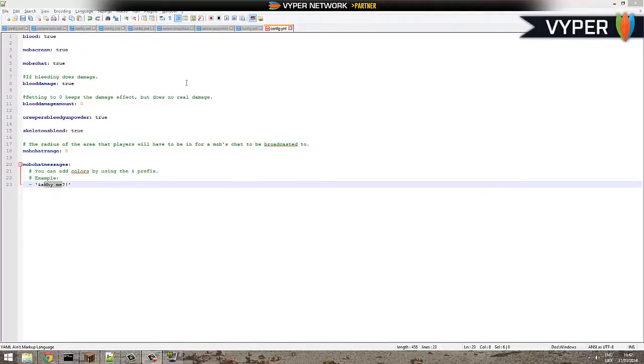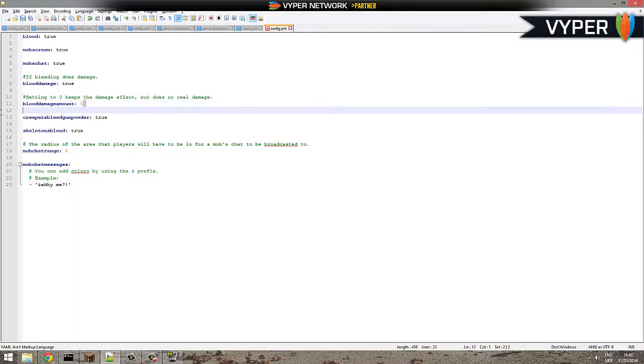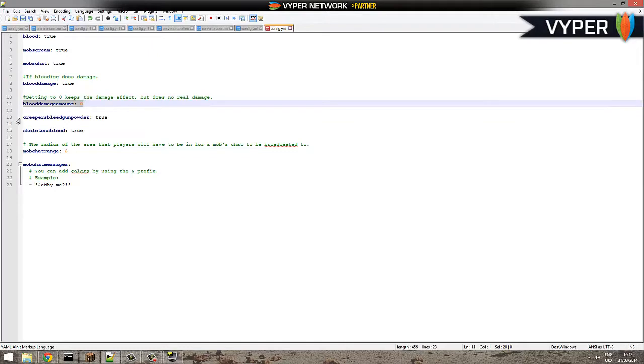In the config it's quite small but there are some cool things you can do. 'Blood damage amount' is really awesome — if you play survival games like Rust, DayZ, or Arma, you can actually bleed to death. So when you start bleeding you get one heart of damage, which is pretty cool.